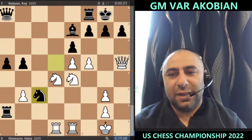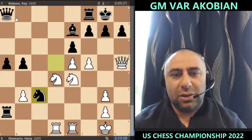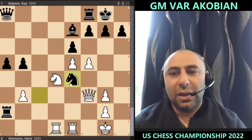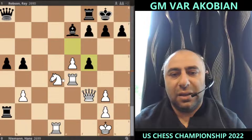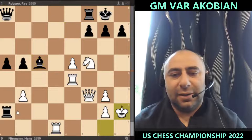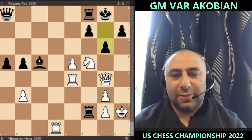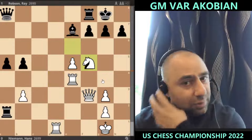Knight c3 comes in attacking e4 — if you take, queen g2 is mate. Queen f3 was the best attempt, but then we have liquidations. If you take with the rook, he takes f5, knight takes f5, bishop c5 check — that leads to rook f2 and lots of problems. You don't really have an attack here because Black is just too solid, and you always have the threat on g2 as well.